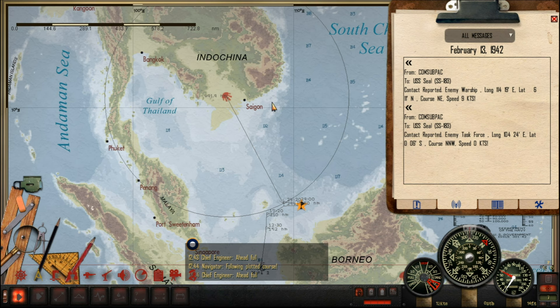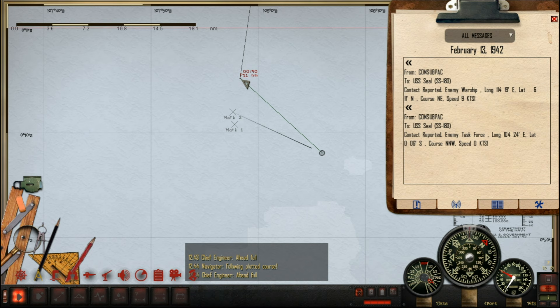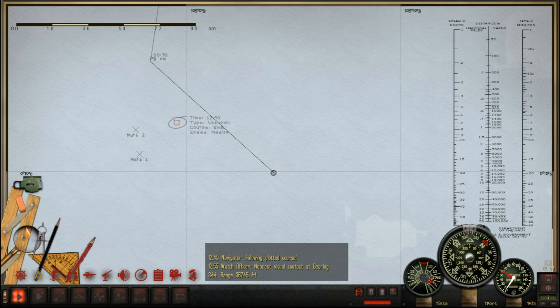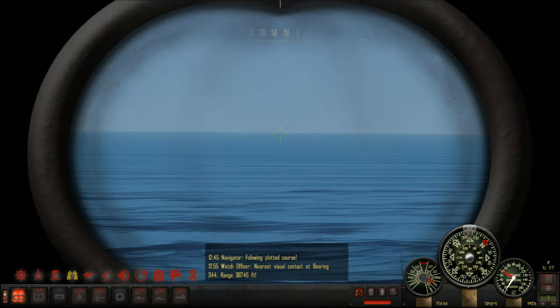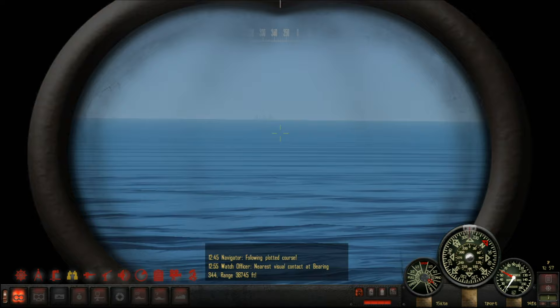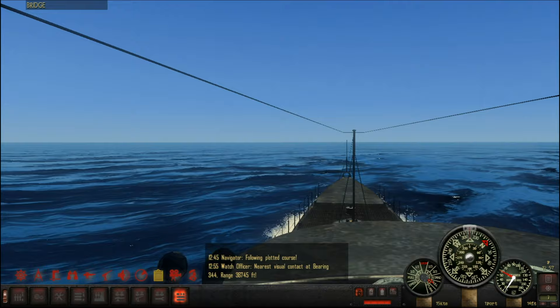We're going to be careful about getting closer than 500 miles — once we pass this circle, marked at 500 miles, we're supposed to go to periscope depth. But we're not quite there yet, so we can stay on the surface and pursue this mysterious ship. The men seem to think that is an enemy vessel of some form, and it's very good weather for a deck gun attack, so we might end up doing just that. Let's go to battle stations and we'll close in for the attack — this could be very good.